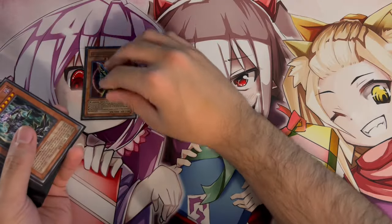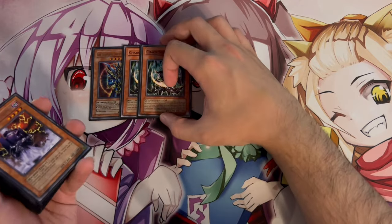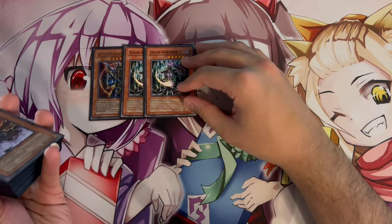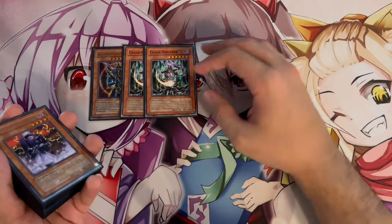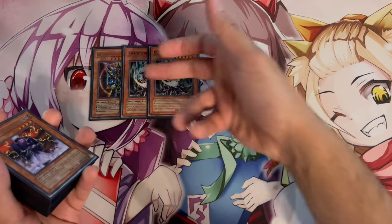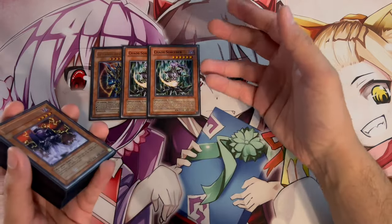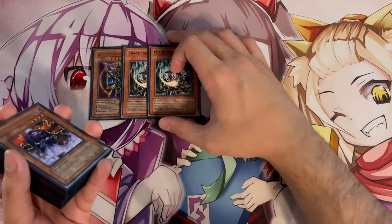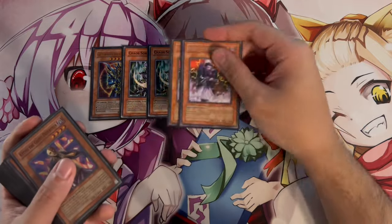To start, we're playing one BLS Envoy of the Beginning and two Chaos Sorcerer. This is Chaos Turbo, so the whole point of the deck is to get these monsters on your side of the field. The deck is really aggressive — you may not be OTKing a lot, but there are situations where you can OTK. The rest of the deck essentially wants to set these guys up to break your opponent's boards and push for game as fast as possible.